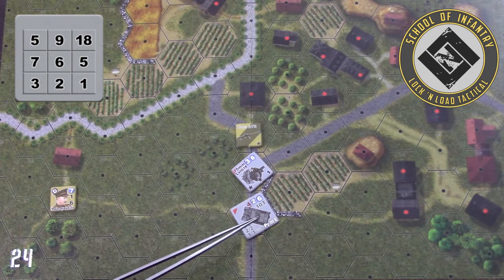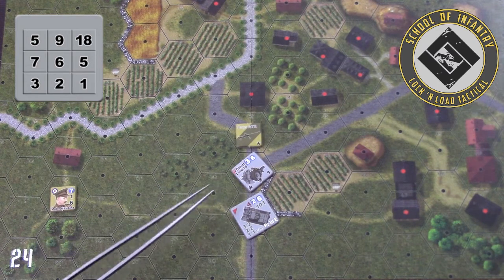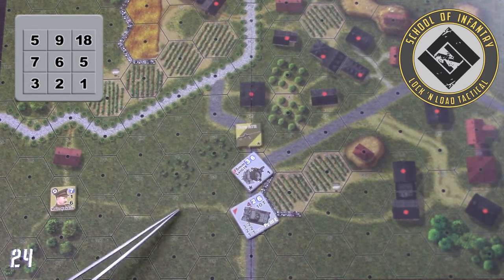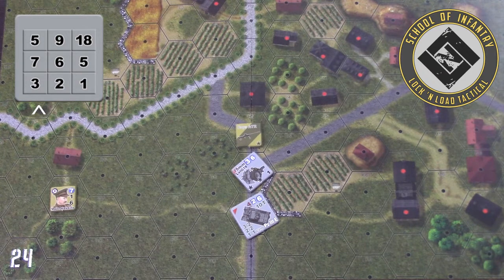Now in our example, the Panzer III wants to fire at Major Hawking's. So we're going to count the hexes in between the two to determine what column we're going to use: 1, 2, 3, 4, 5 hexes away. That means we can use the first column because the target is equal to or under 5 hexes away.